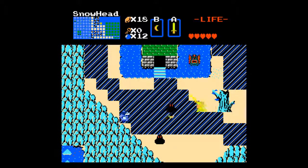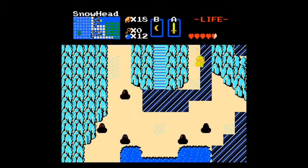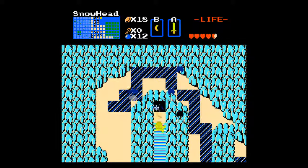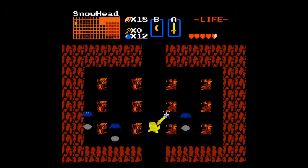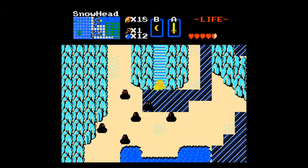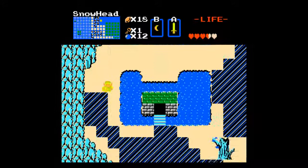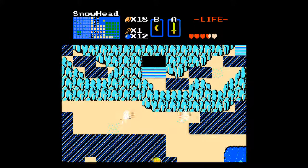Now we're in Snowhead. Snowy areas always have beautiful music and this one is no exception, even though it doesn't match the area — it's the Oracle of Ages underwater Zora Village theme. We needed to get the bait anyway, good thing I got it. That's Darmani, the Goron that dies in Majora's Mask — spoiler, but Majora's Mask has been out long enough. It's 2013 and it came out in '99, so it's fairly old.